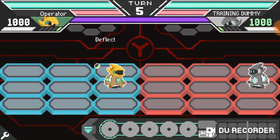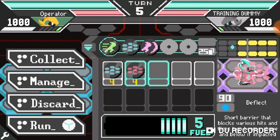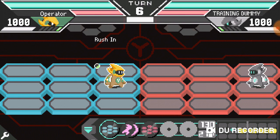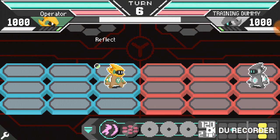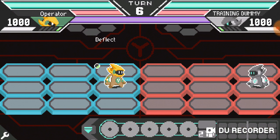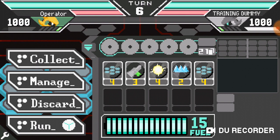It looks like the training mode is specifically for training purposes, so you won't be having the computer battle against you, which I think is actually a little annoying. All right, last but not least — reflection, or deflection. Let's see if there's a way to get this training to actually function against an opponent. No, it isn't — all right, let's head out of here.